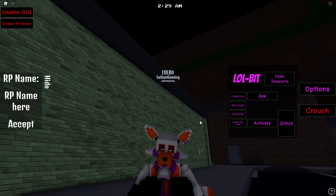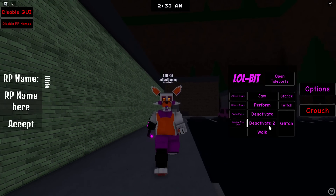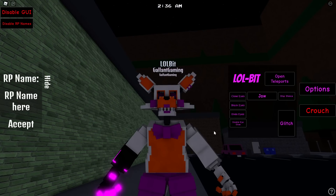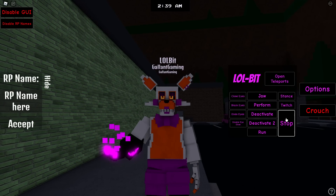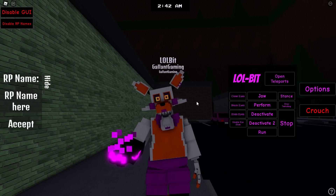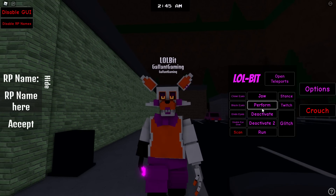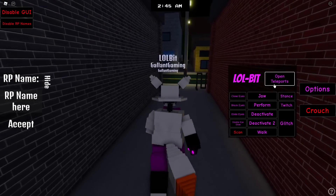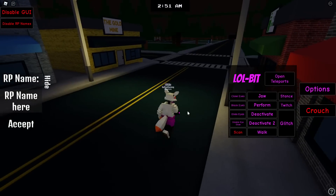The finger gun is back, everybody - don't worry. We have deactivate. The animations are more or less the same, just transferred over to the new Lolbit model. We do have a run, a stance - ready to fight, bring it on - and we have a glitch and a twitch. You can do both at the same time if you really wanted to. You can run and also teleport as well.